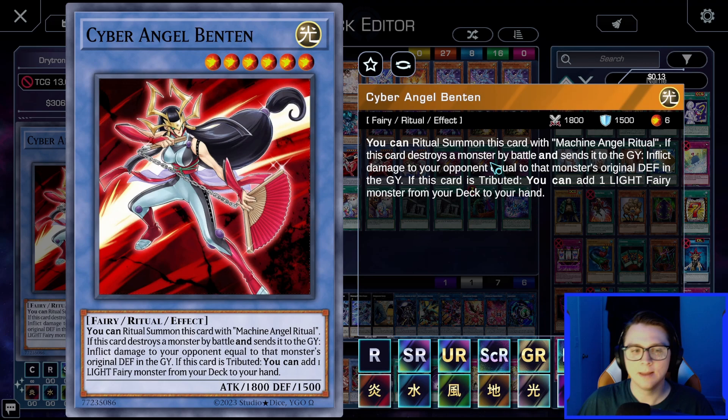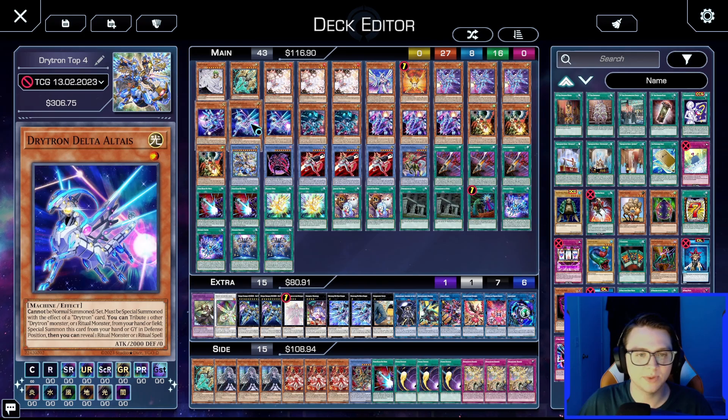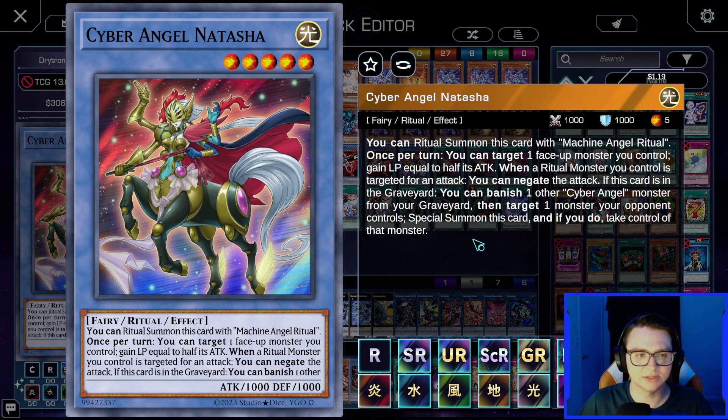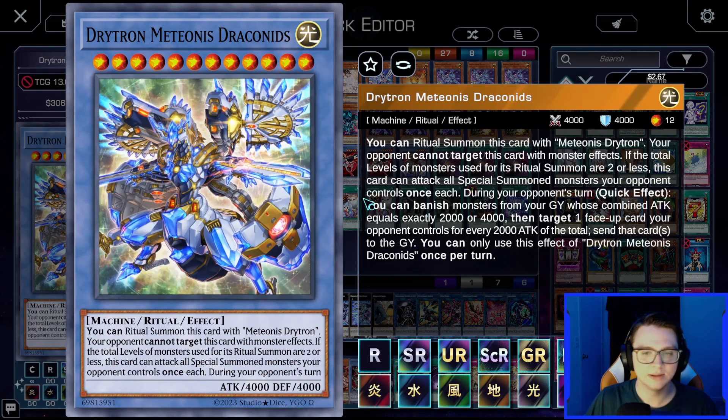The rituals start with three Cyber Angel Benten — the card the deck really runs through. Whenever it's tributed, you can add a Light Fairy monster from your deck to hand. Every time we tribute for a Drytron monster's effect, Benten searches a Light Fairy, and since this effect is not once per turn, we loop it over and over for massive advantage. We also play Cyber Angel Natasha — after it's been properly ritual summoned once, you can banish another Cyber Angel from graveyard to target an opponent's monster, special summon Natasha, and take control of that monster.